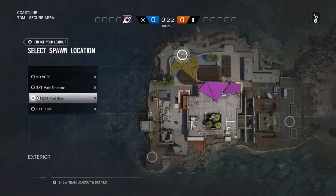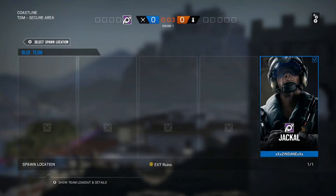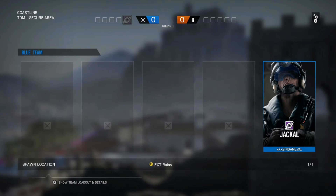There are seven cameras total. You've got three outside cameras that are essentially on the perimeter of the map. You've got two inside cameras on the first floor, and the cool thing about the two inside cameras is they're both by staircases. Then you've got two cameras upstairs.